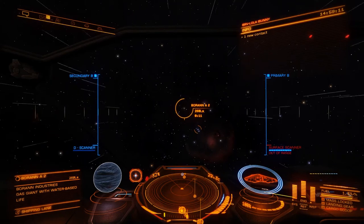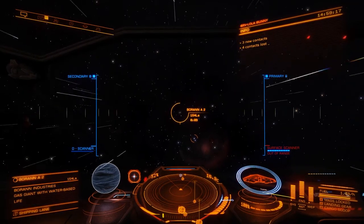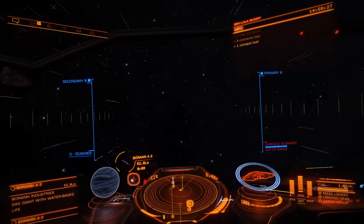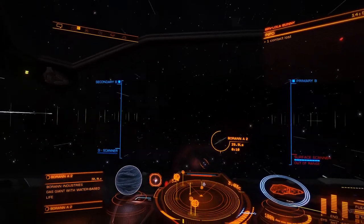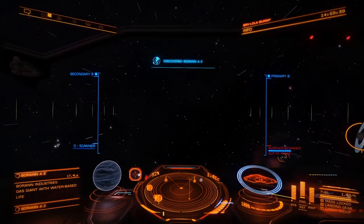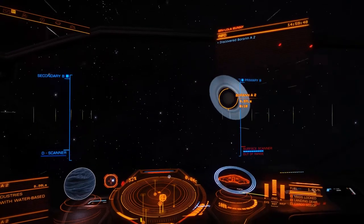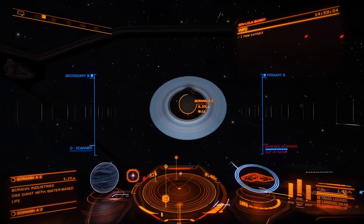It actually has rings on it. We're going to slow down as we approach because what we need to do is scan the ring. At the moment it's a bit potluck where you're going to jump in. Let's give it a wide berth and go to the light side so we can get face-on to the ring. There is the ring.